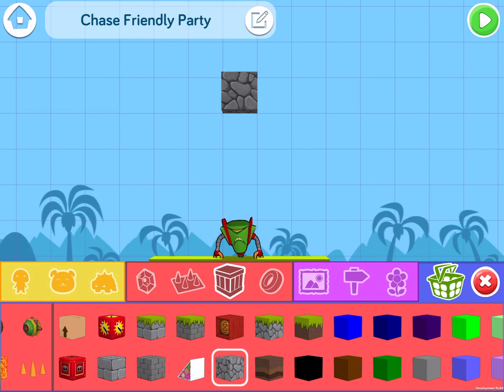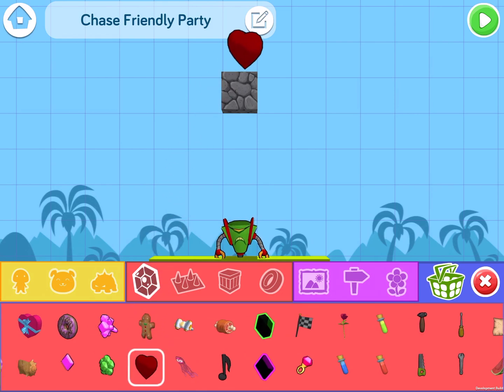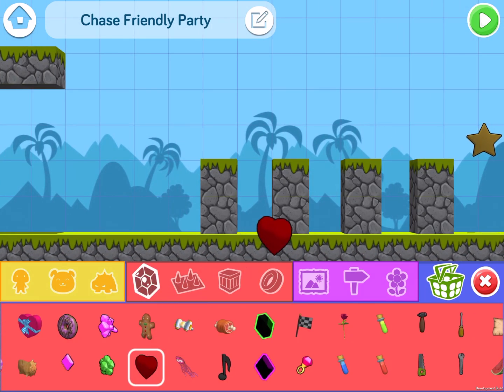I'm going to drag and drop a heart up here so that if the Glitch gets hit, he can regain his health by collecting the heart. I'm going to add a little bit more to this level — another heart so that if the Glitch loses more health, he can get a heart here.